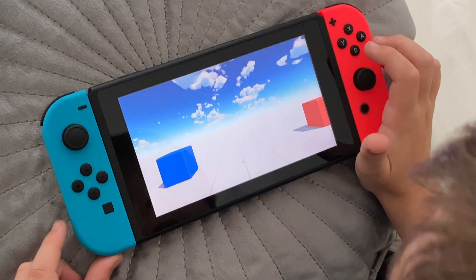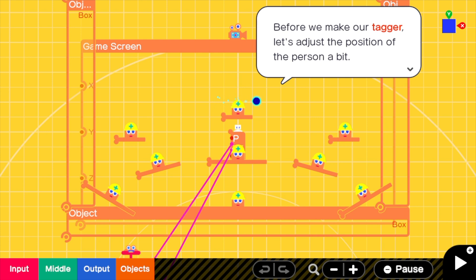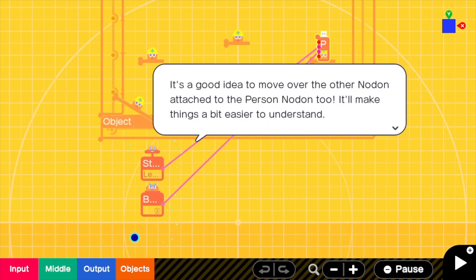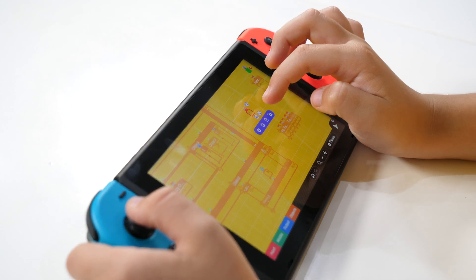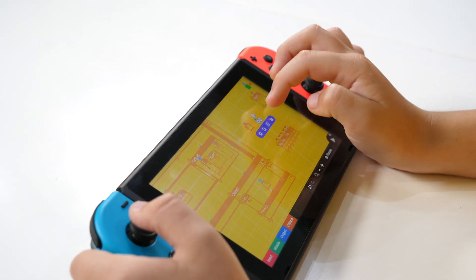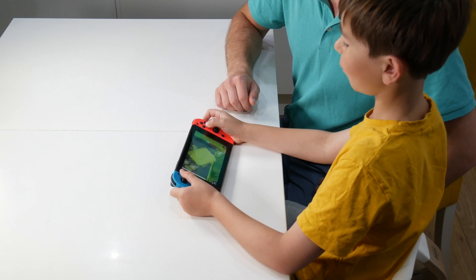To build the game we used Nodones. There are more than 80, each with its own unique function and personality, which makes learning more entertaining. By just connecting different Nodones, we can make a character jump when we press a button, set the background, or adjust the gravity — there is a Nodone for that too.